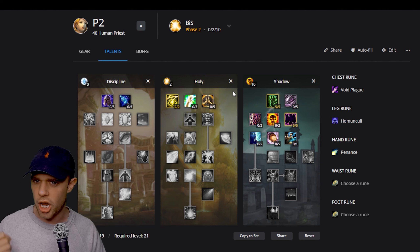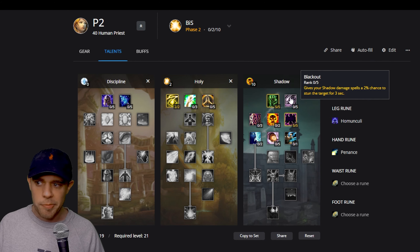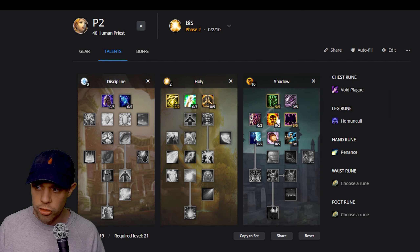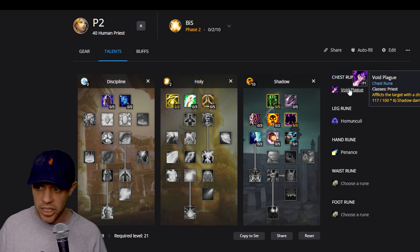Get that early wand — are the wands doing enough for you? Is Spirit Tap giving you enough mana? For me it wasn't, but you might find it's fine. You might not mind drinking and therefore could come out of Spirit Tap and go into Blackout, giving your shadow damage a chance to stun the target. Shadow Focus down here is mandatory. Don't go into Improved Shadow Word: Pain — mobs are going to die so quickly while leveling that you don't need the extra duration.